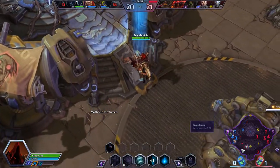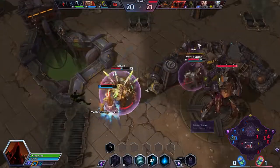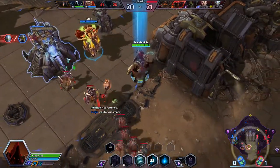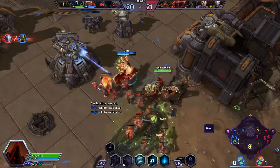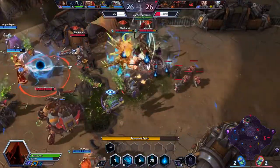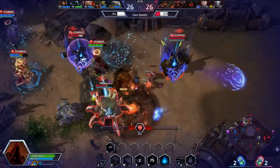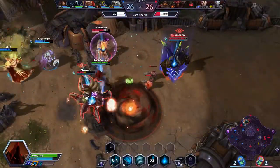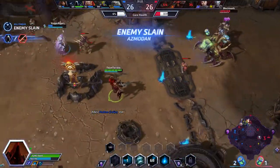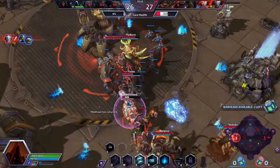For level 20 I almost always pick the instant respawn ability called No One Can Stop Death. I normally take that one because it's nice to be able to jump in and respawn yourself at your convenience. The only thing to remember is that it increases your next respawn cooldown by 25%, which could be a problem.